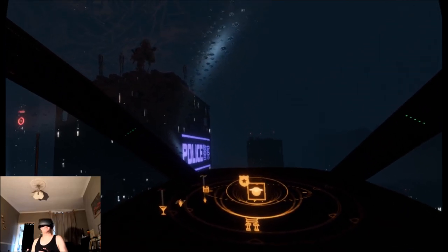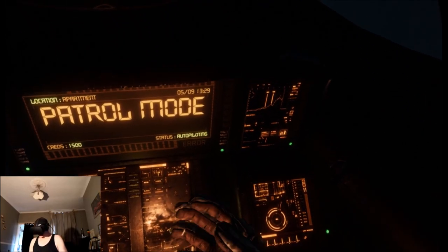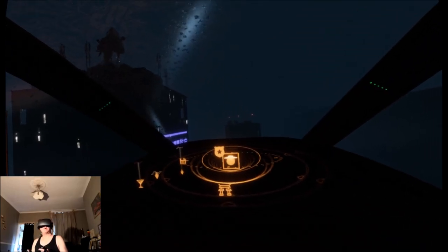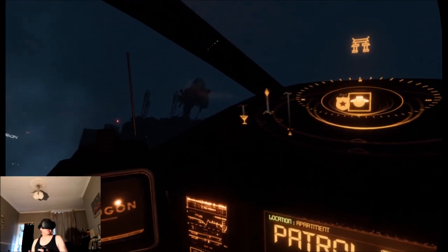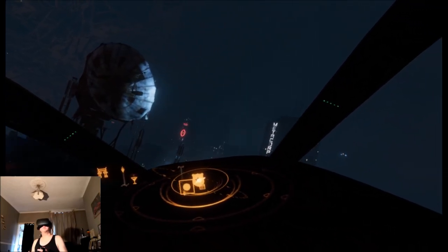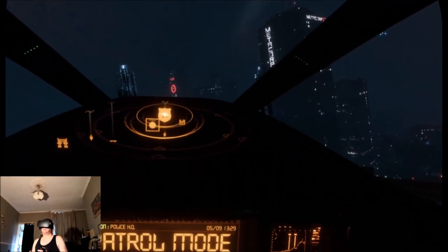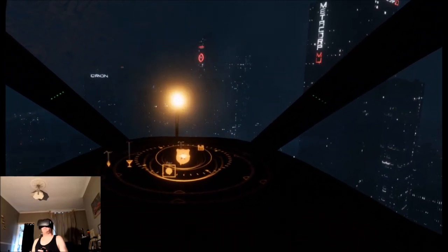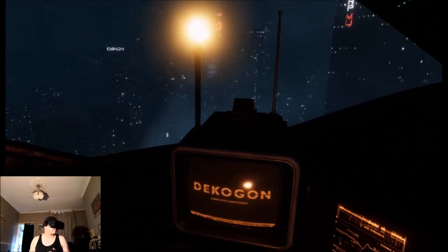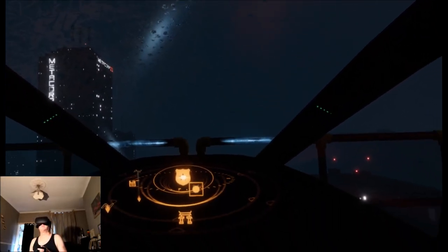We have the police station in front of me. Autopilot's on while we take off. Okay, I've now got full control. I'm going to check out the police station just to see if there's a landing zone — yes there is. So we're heading towards that waypoint. We're auto-docking. This is really oozing atmosphere — really is.